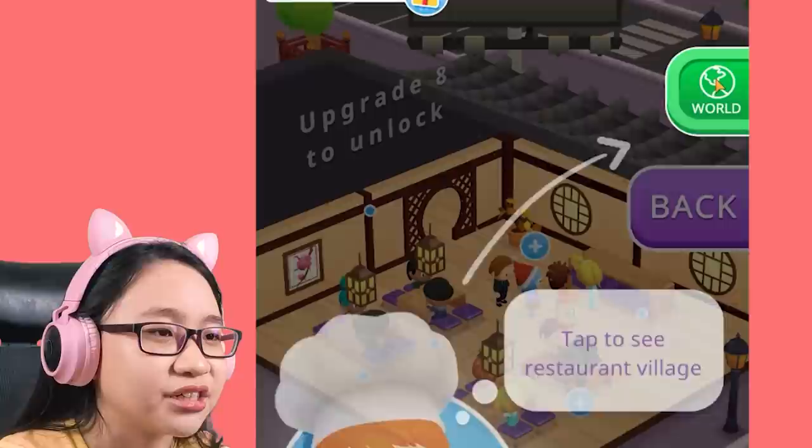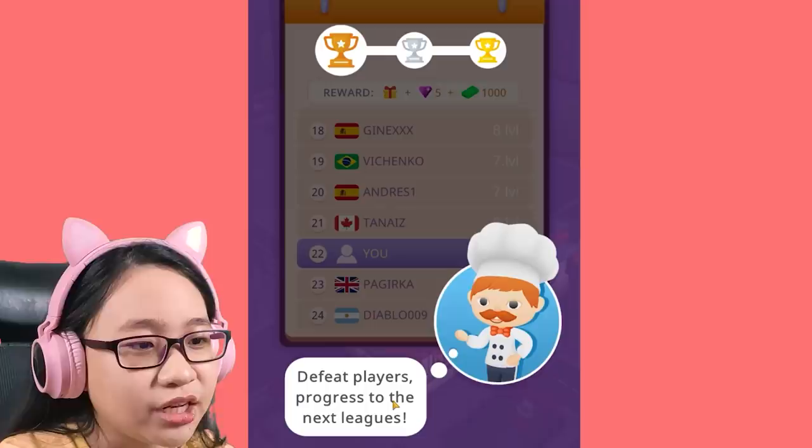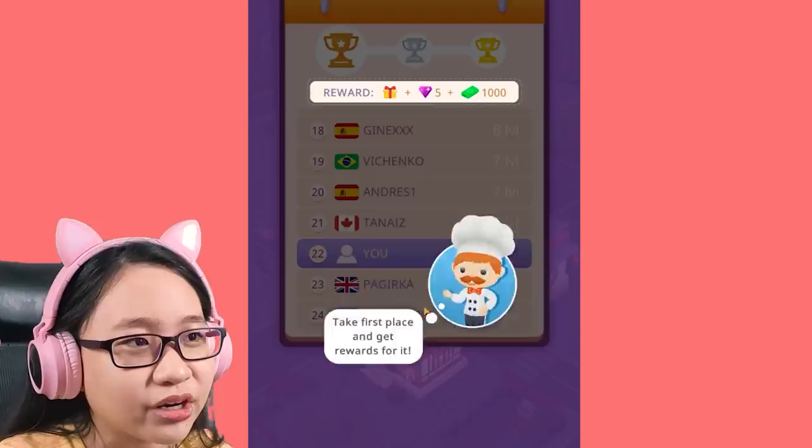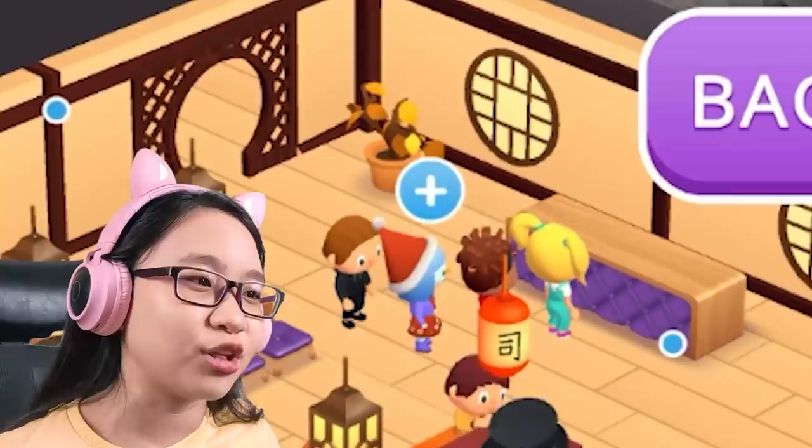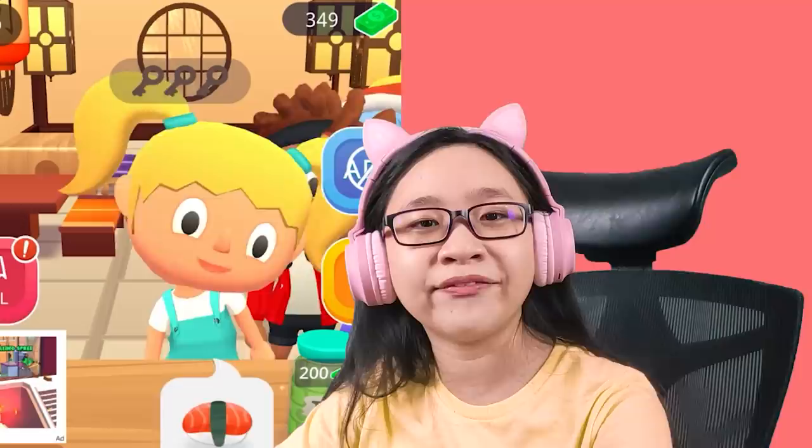Oh look, it's the same girl! Day 2 complete! And I got an ad. Tap to see restaurant village! What is this? Oh, this is me? Compete with other players, defeat players, progress to the next league, take first place and get rewards! Nah! Go back - I'm level 6! Enjoy your meal, customers! Sorry girl, you're not gonna get your sushi today!